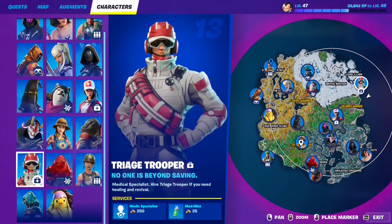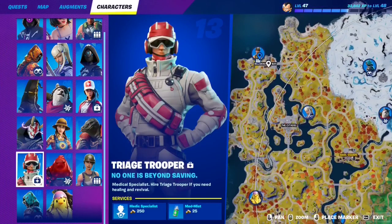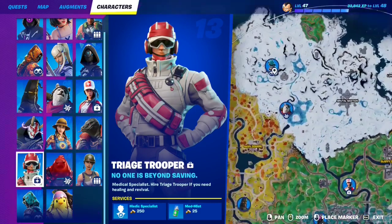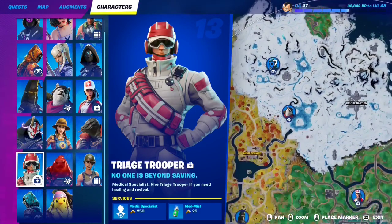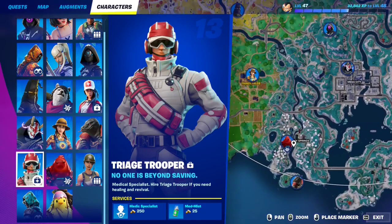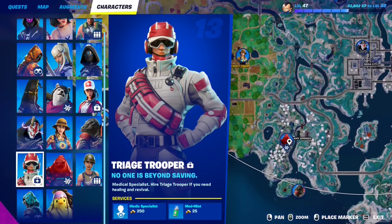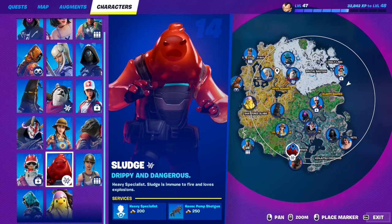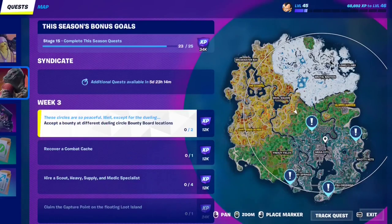These are the corresponding NPCs: there's the one at Breakwater Bay, the one next to Lonely Labs, the one on top of the snow biome, and finally the one at Kinjutsu at Steamy Springs, which is the new sludge NPC. Just go to all four of those NPCs, interact with them, hire them, and that should complete the quest.